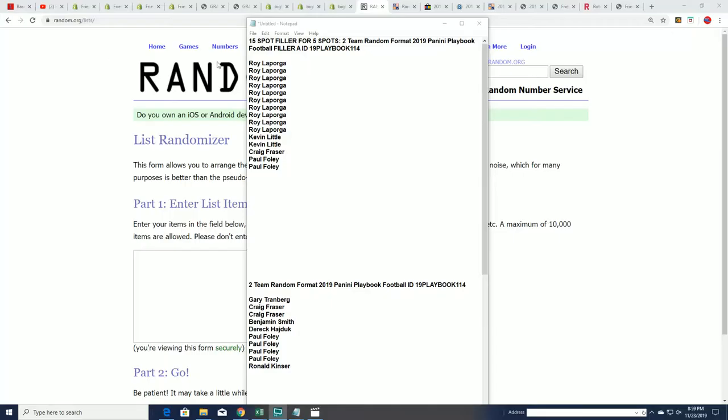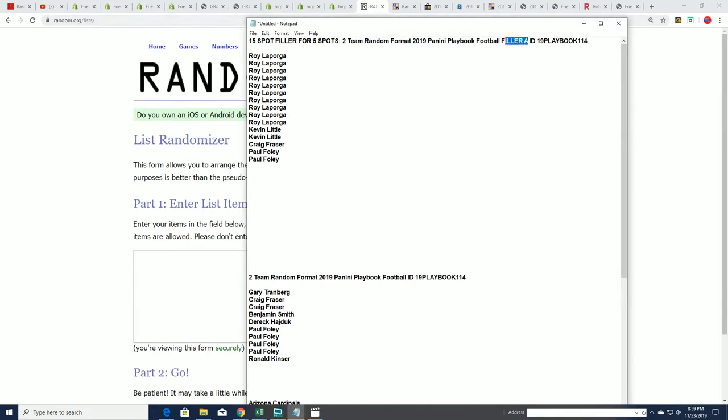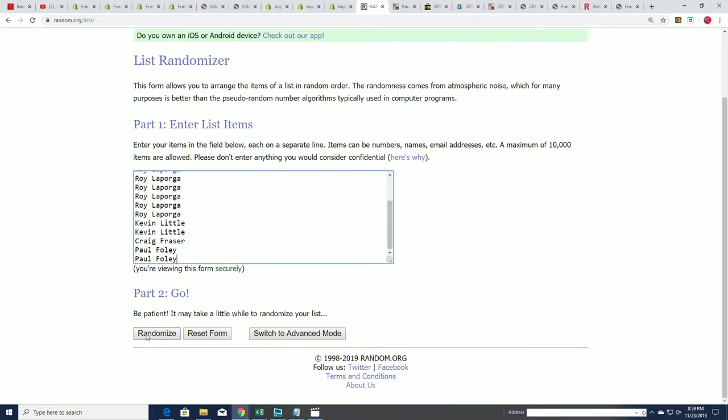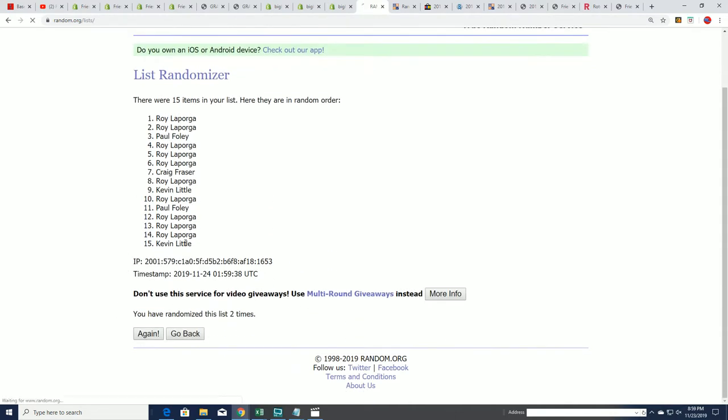Welcome to playbook football. Who's going to get what team? Who's going to get past the gauntlet? Five owners will proceed into the break — top five. This is filler A. You want to be in the top five to move along and be into playbook.